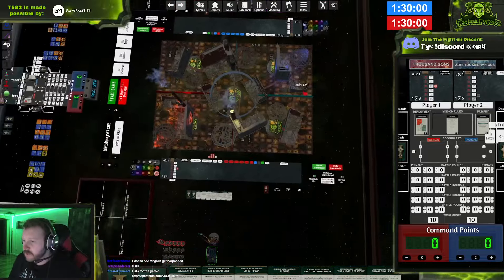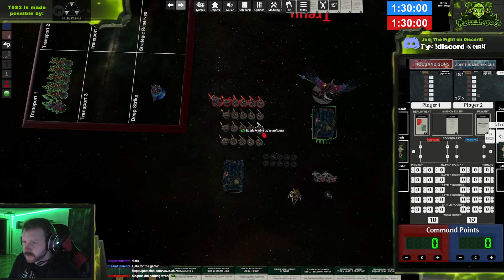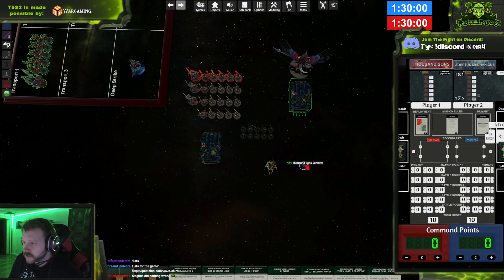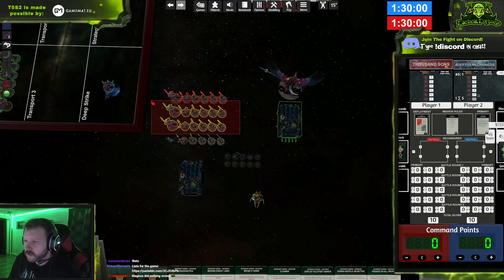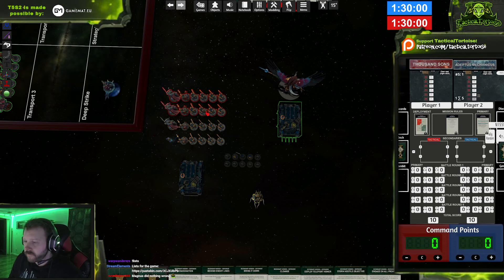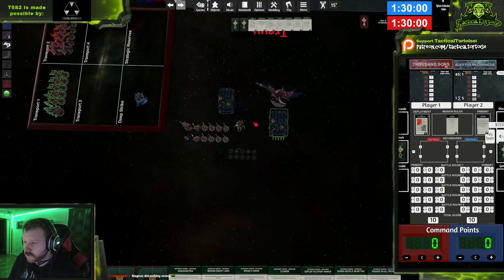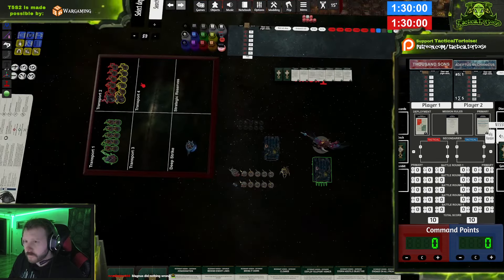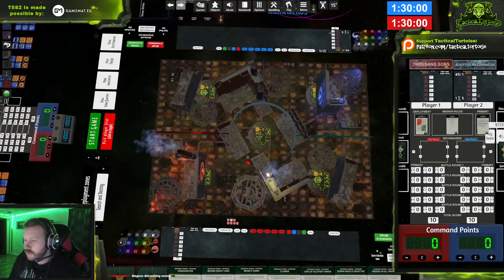The big missile is indirect fire. The Flux Master will Deep Strike. I'll put the vortex guy and another dude into the Rhino, everybody else on the table. We'll put the Cultists out in the front. If a single Knight has range on those guys, they're not gonna last — they're here for a good time, not a long time.